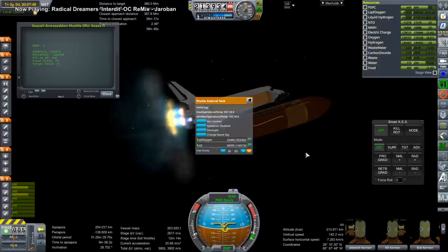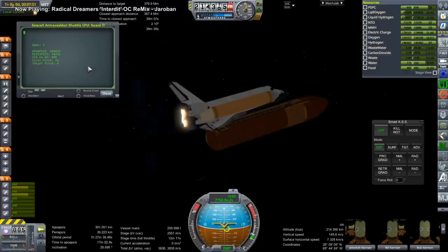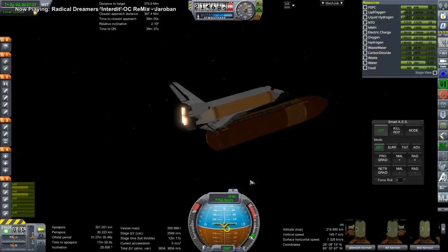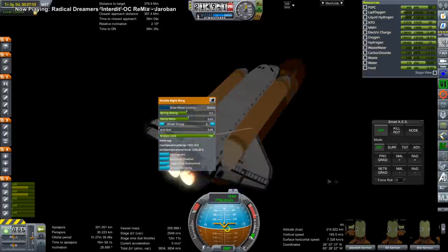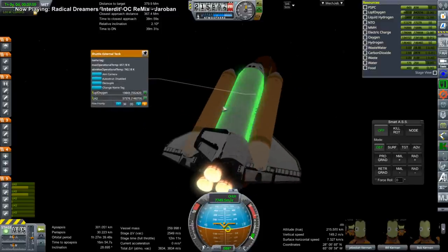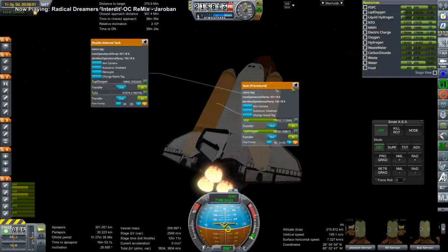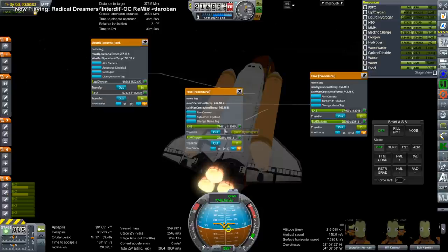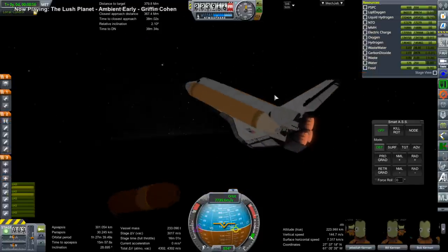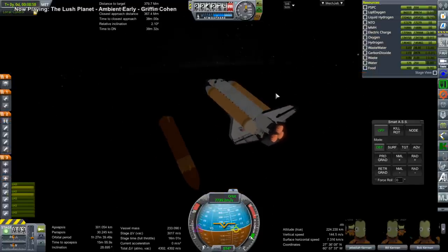Here we're seeing how the external tank is shaping up. With the extra thrust it's not going to run to depletion, so I have to stop the script. I decided to transfer the spare fuel from the external tank to the side pods with the RL-60s — that'll give us a little more delta-V and hopefully save us from having to use the OMS engines as long on the transfer burn. Off the external tank goes.